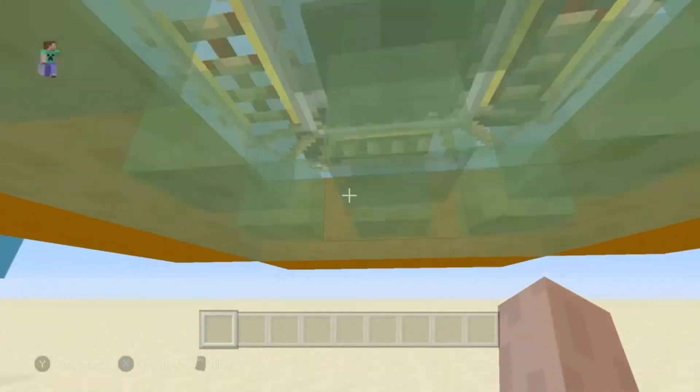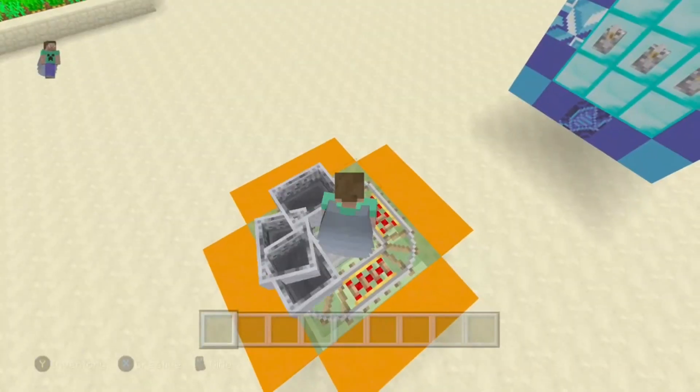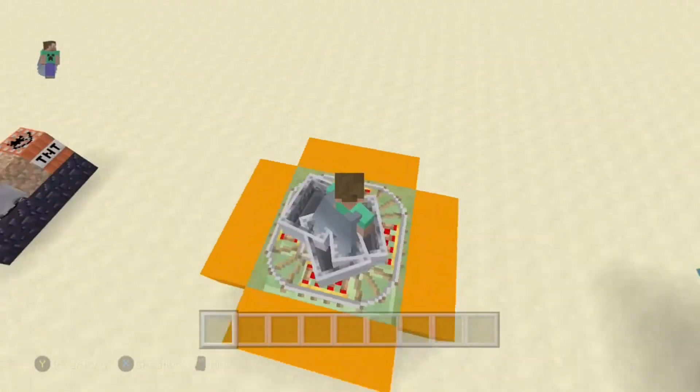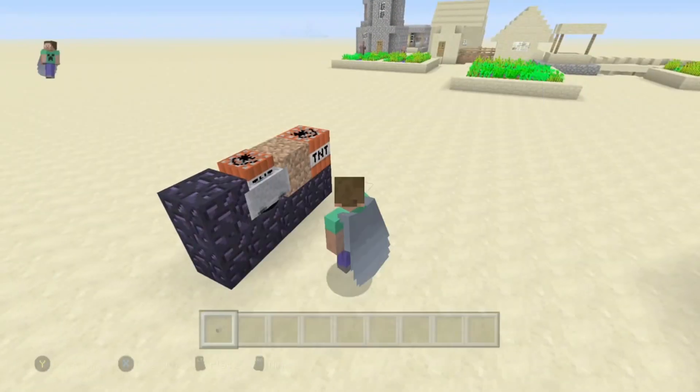Right here you have a fidget spinner — I made a transparent one with orange rings. You don't have to do exactly what I did, you can just make your own. It's like real life fidget spinners.